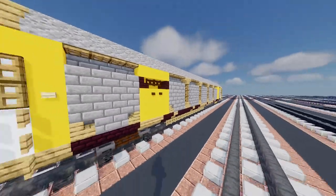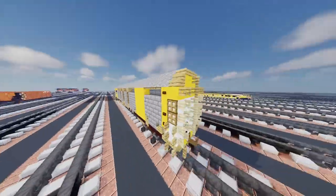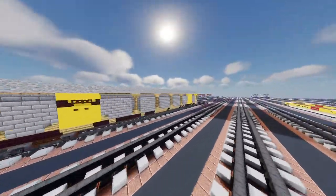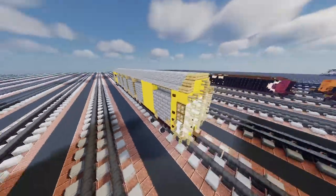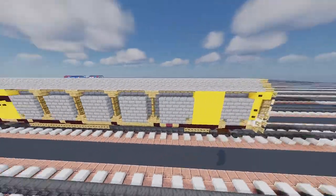And yeah, this is what it looks like. Not only CSX has it — there are a lot of different ones, like Kansas City Southern, Canadian Pacific, Norfolk Southern, Canadian National, BNSF, and other kinds.